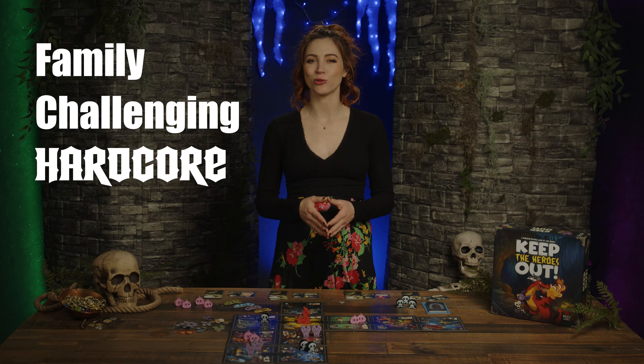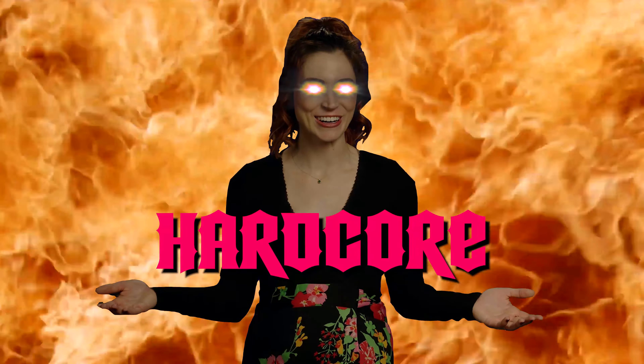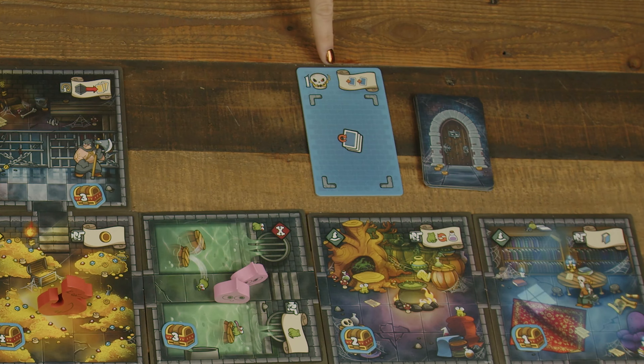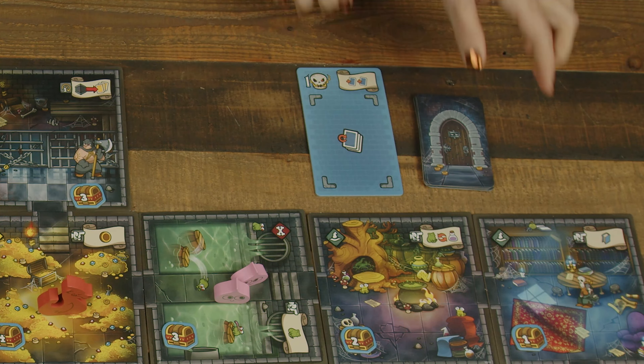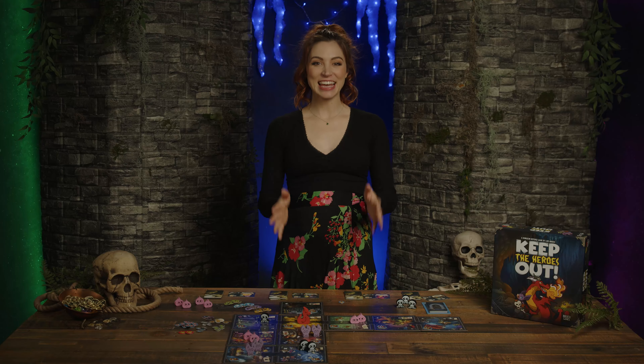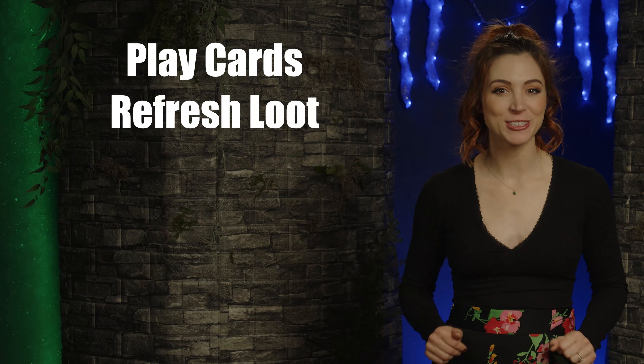Players place a number of monsters into the dungeon according to their clan card. The symbols on the left show which room or rooms they may be placed in, and the symbols on the right side of the banner show how many monsters to place. Clan cards also have a special ability, the total number of monsters in the clan, a wound threshold, and the number of clan tactic cards in their starting deck.